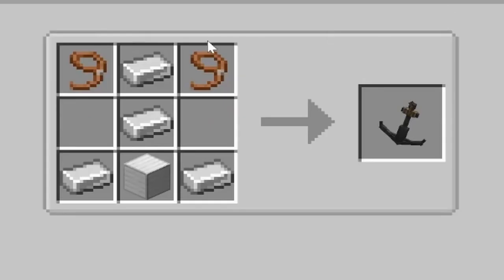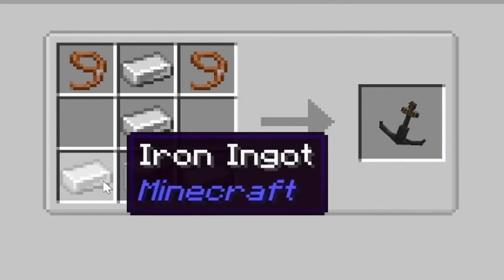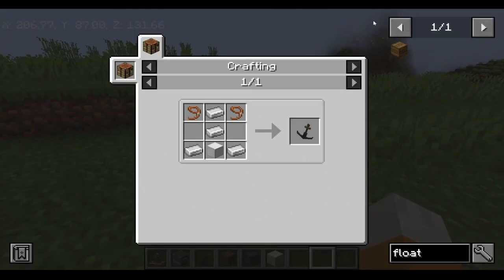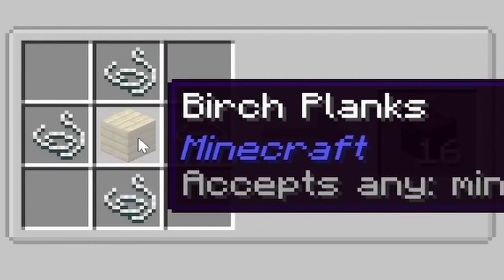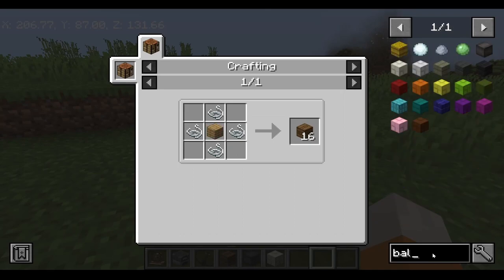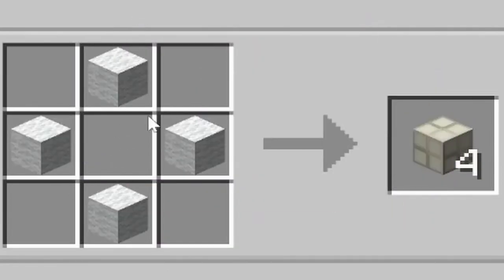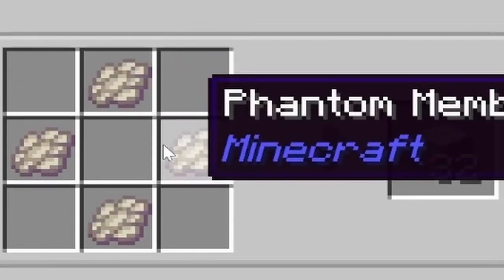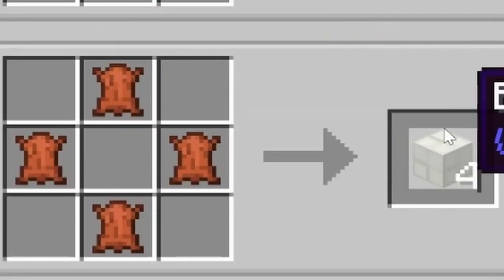The anchor is made with two leads on the top right and left, two iron ingots in the middle and top, two iron ingots on the bottom left and bottom right, and one block of iron on the bottom. The floater is made with four string around a block of whatever plank you want. The balloon can be made with four white wool surrounding nothing in the middle, four paper surrounding nothing in the middle, four phantom membranes with nothing in the middle — which gives you 32 balloons — or four leather surrounding nothing in the middle for four balloons.